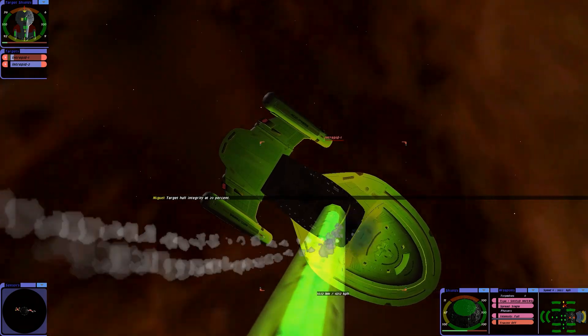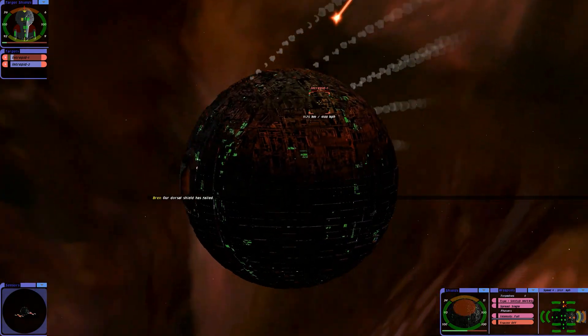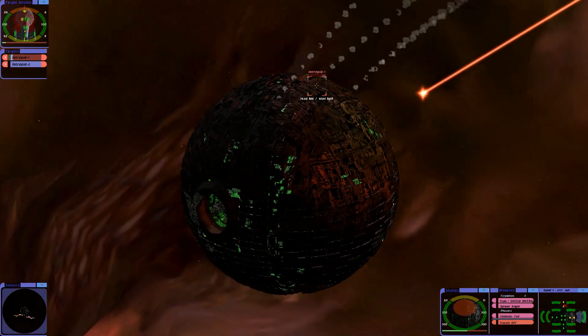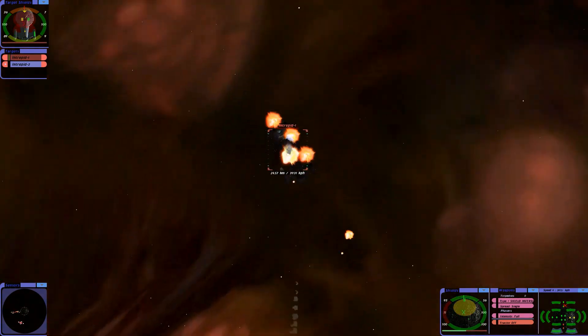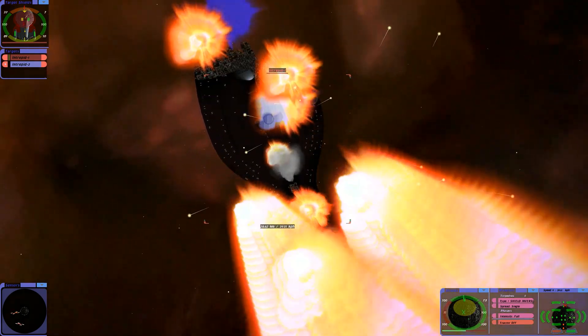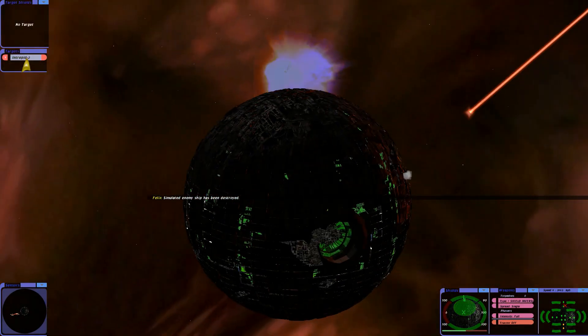Target hull integrity at 20%. Poor Voyager. There's one Janeway gone — simulated enemy ship has been destroyed.